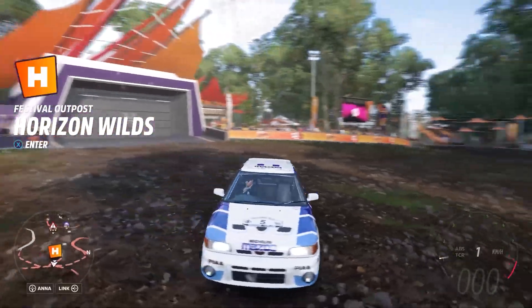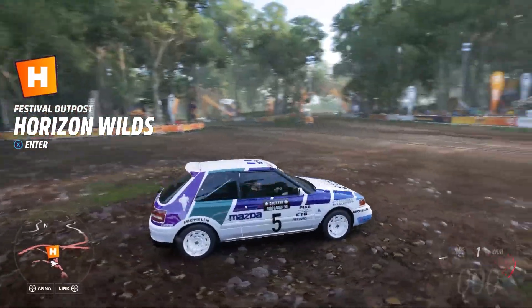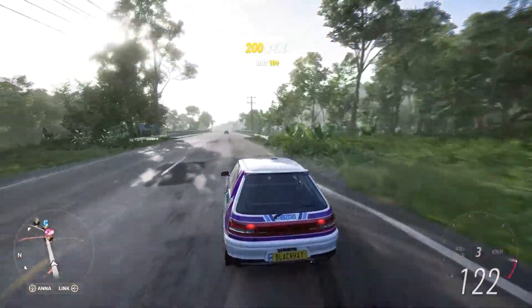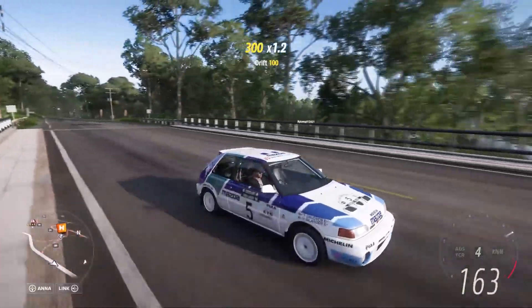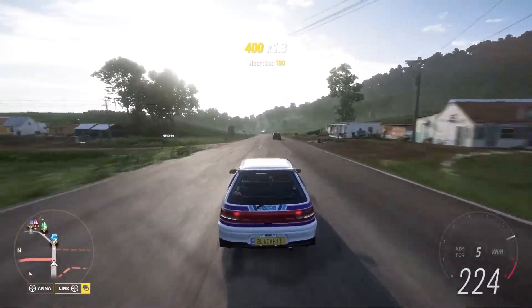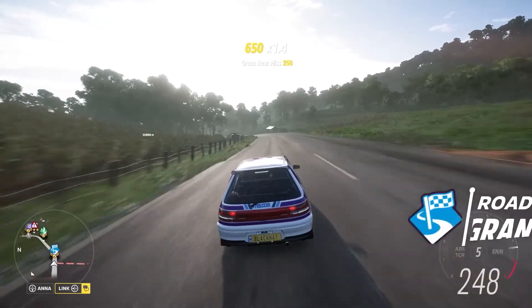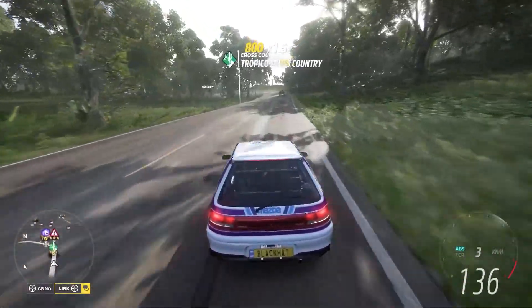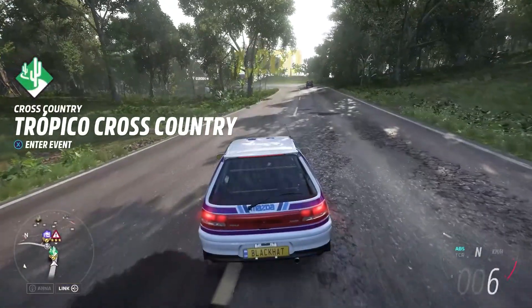I changed the rims to the ones you see right now to kind of blend with the design. It looks nice — it's definitely a nice quick little rally beast, this thing. But let's see if we can put it to the test by doing a cross country race. And funnily enough, there are actually cross country races just down the road from the Horizon Wilds. So we're going to go ahead and try this out.